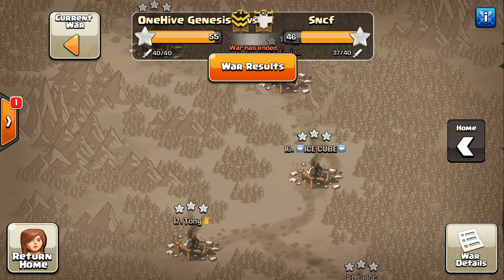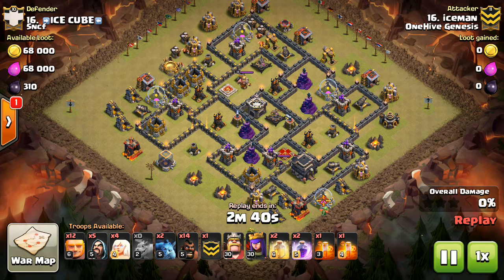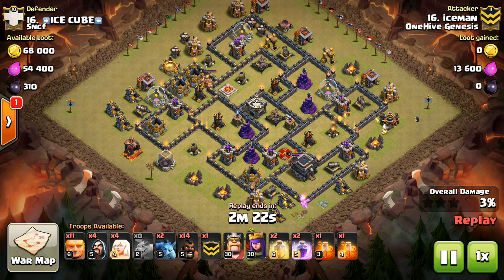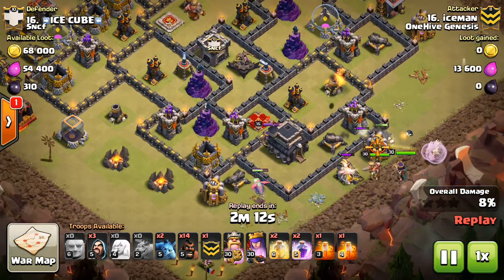Let's move on to the next attack, down to 16. We're looking at Ice Man, and this is an HGHB attack. I think that this attack strategy in general is still almost as powerful as it once was, just because you lose healers a little bit quicker with the Seeking Air Mines now. It's not quite what it was, but it's still pretty powerful, because those bowlers are still going to do quite a bit of damage to the inside of a Town Hall 9 base. One thing I want to say for funneling is that you want to attack the base on compartments that are sticking out.